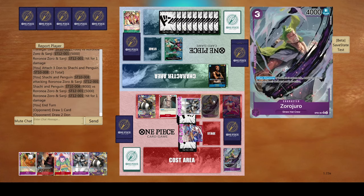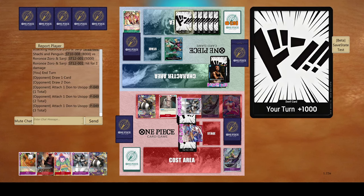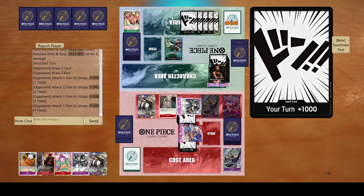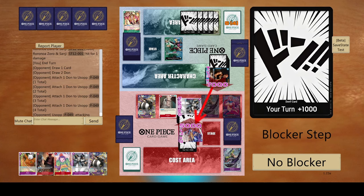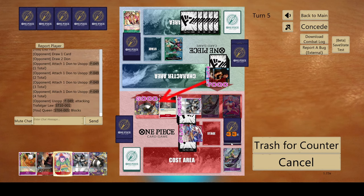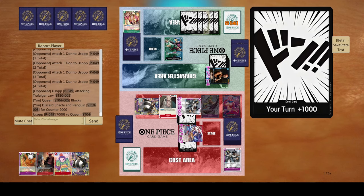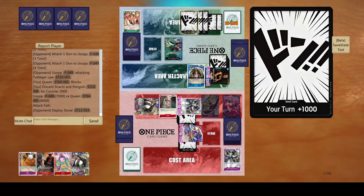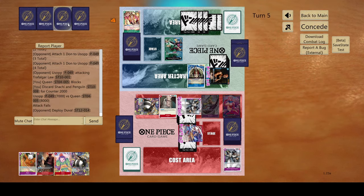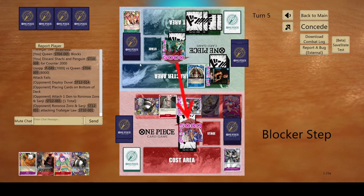He can do the same thing, but I don't know why he keeps protecting that Searcher Zoro. He actually does the same thing again. Why is he doing this? He can attack Sachin Penguin and let it... oh, he makes a 7k swing. That is completely fine. I'm trying to bait attacks onto my board — that's why I keep blocking and countering. So he's like, okay, let me take care of that Queen. And Queen just gets the value of blocking two attacks, but he's just not doing that.